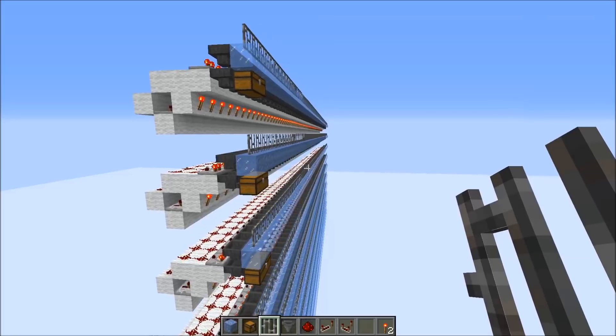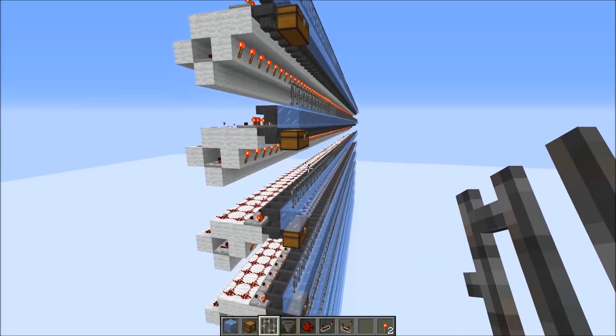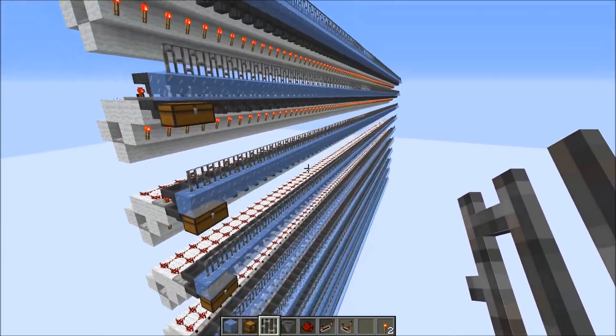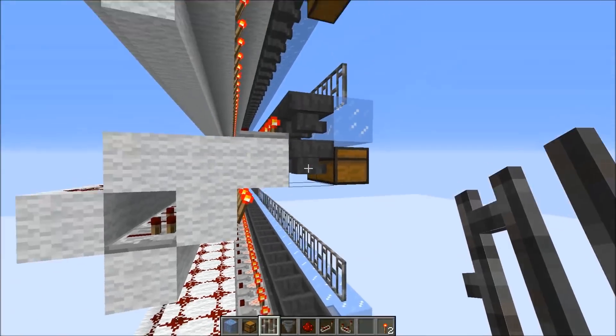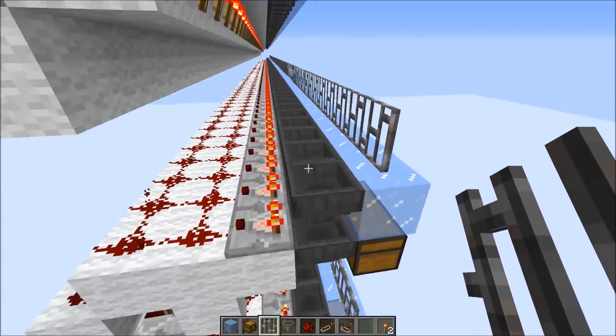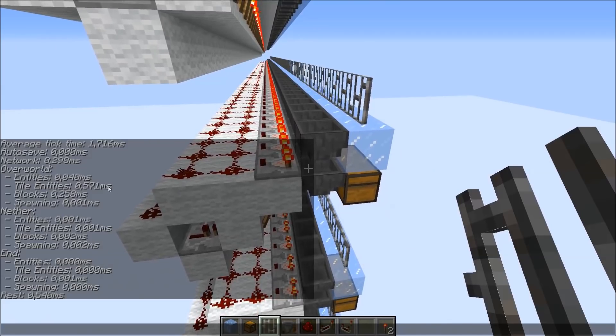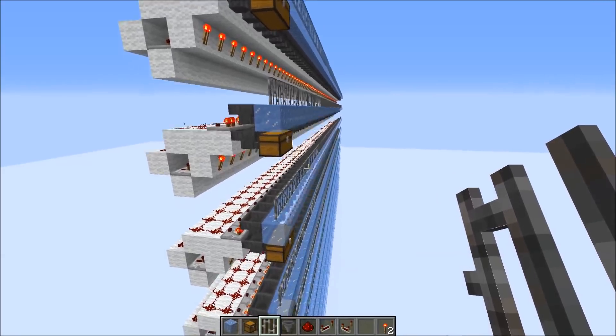Here's one more test because some people were worried that the standard item filter system would cause a lot of lag — but it doesn't at all. I have 1000 modules here, each consisting of two hoppers: one at the bottom powered all the time, and one at the top with different items and nothing above. This causes pretty much as much lag as empty hoppers would. In total we got 0.571 milliseconds — I could have 100,000 of those item filter systems before the game would start lagging. So those are not a problem.